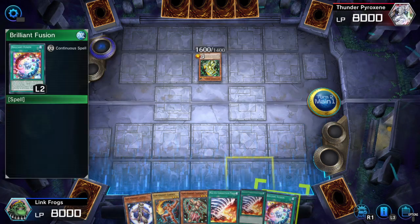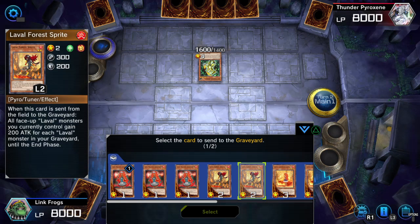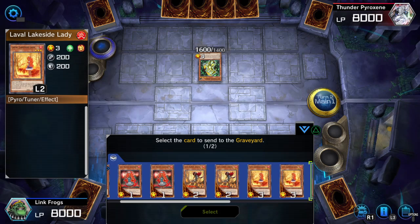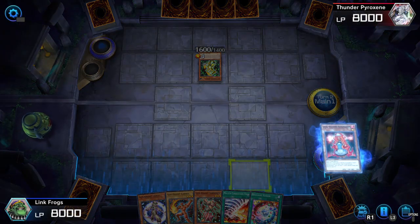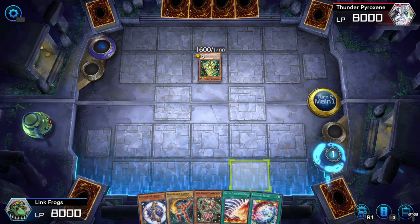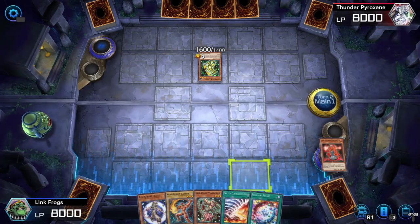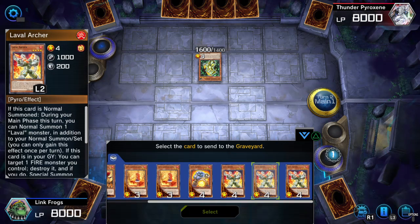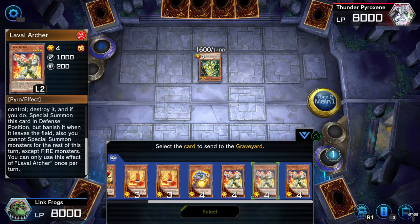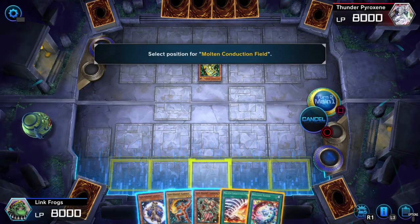I'll go ahead and activate this first. The cool thing is it's not hard once per turn. I might as well do this one. Then I can activate the Handmaiden, send another Handmaiden, activate Handmaiden again, send another Handmaiden, and then activate my third Handmaiden to send — probably another Lady Brilliant Diamond. Yeah, that seems good. Actually, that's pretty good too. Okay, I'm gonna send that one, and then I can activate another one.